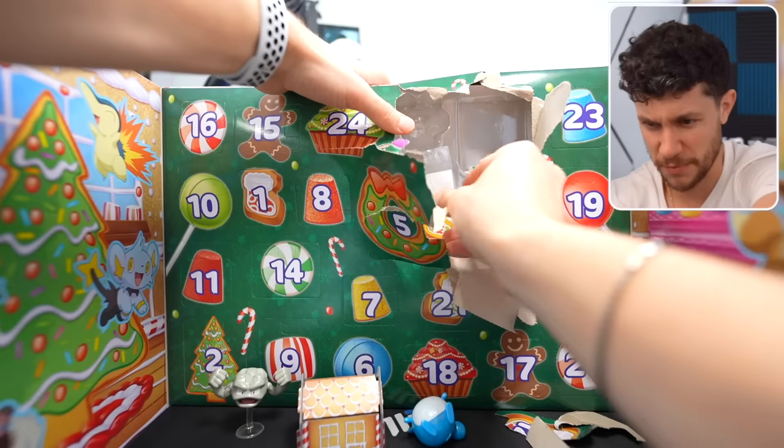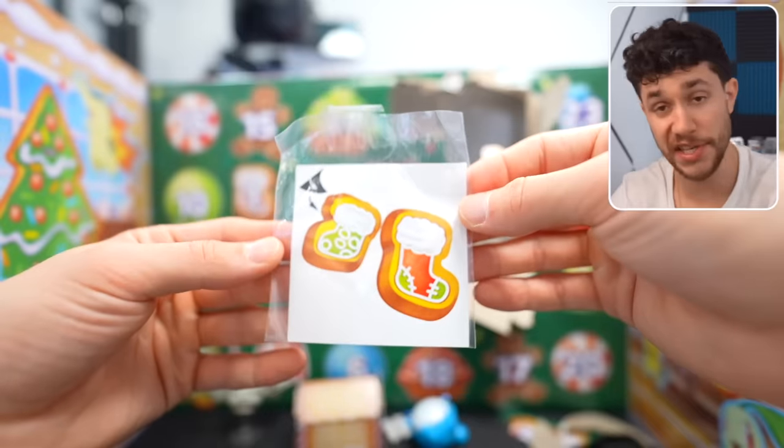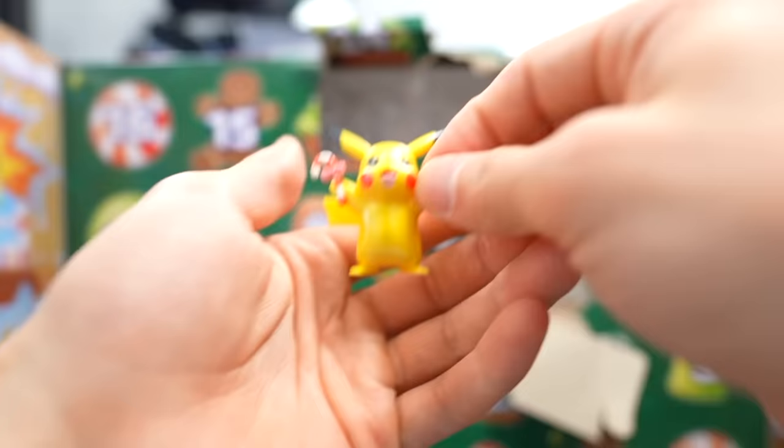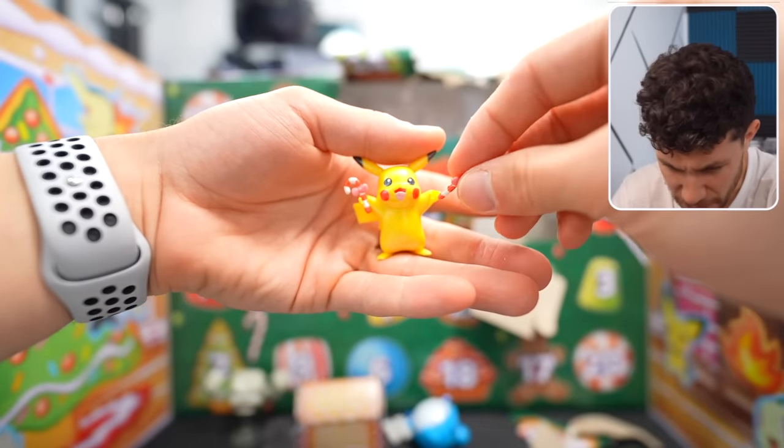Did you put him on a stick? Big one. I am destroying this. Stickers. 24th day — yes, dude! This is what we were looking for right here. It's Pikachu! I ripped a candy cane from his hand.